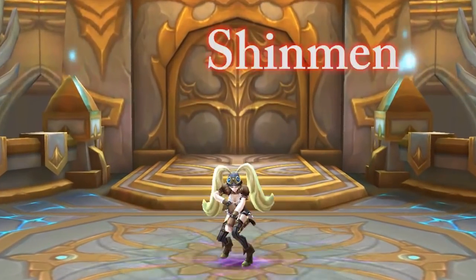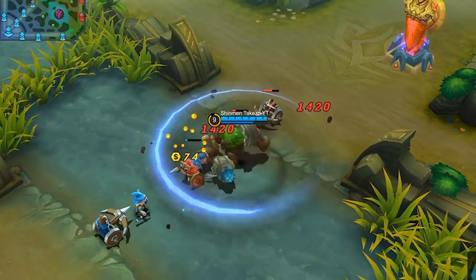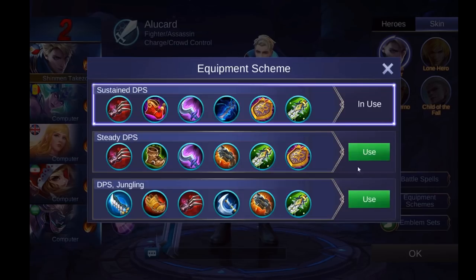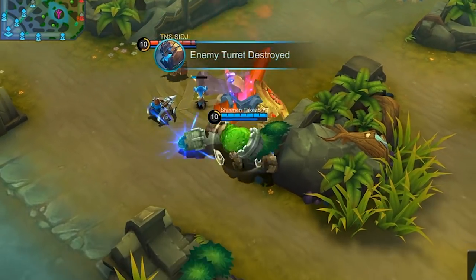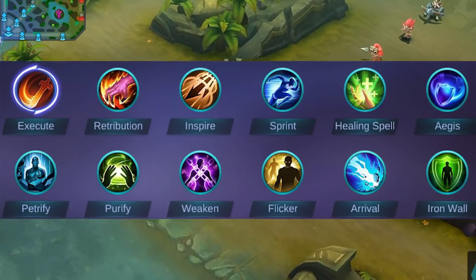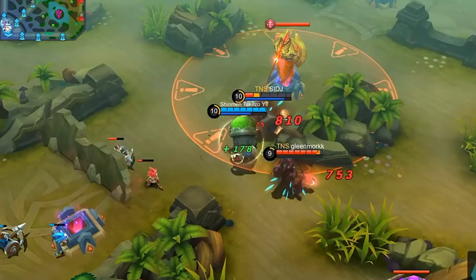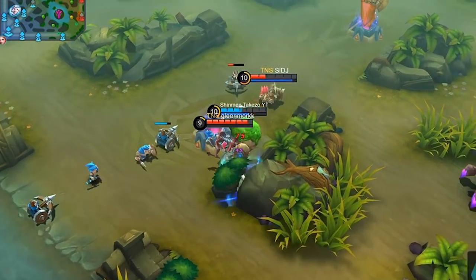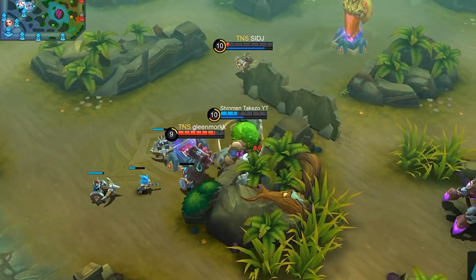ShinminTekZo here and welcome to another What The Facts video. Battle spells are one of the things you choose before a match starts aside from choosing your hero, your gear set, or the snack you'll be eating while you're dead. These spells help you gain an advantage over your opponents if you use them properly. There are currently 12 battle spells in game and we will talk about my top 5 battle spells — in my opinion — so if you use a battle spell not included in the list, please feel free to share your thoughts in the comment section below so we can help everyone out.